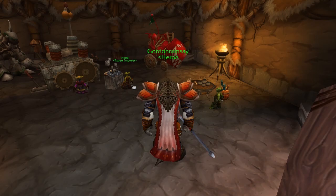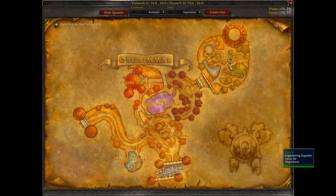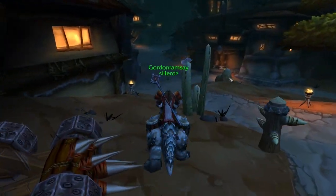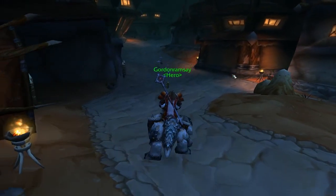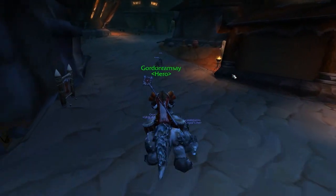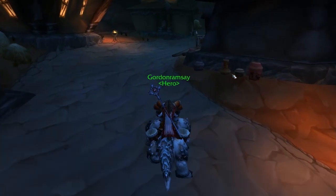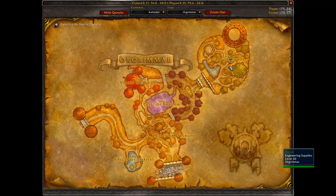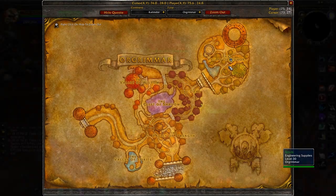To start the quest chain, you're going to want to speak to Nog in the Valley of Honor in Orgrimmar and accept the quest Rig Wars. You don't have to do anything with this quest — you just have to make sure you're at least level 25 and start the quest. As soon as you start it, it's going to allow you to pick up the quest from Sovik, who is right next to Nog in the same exact building.